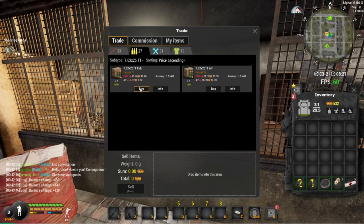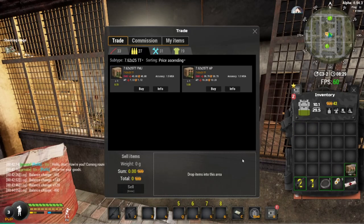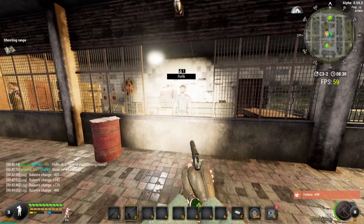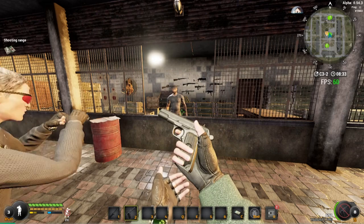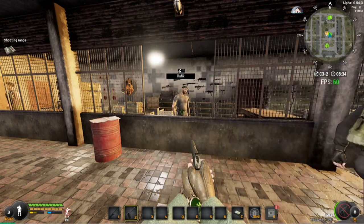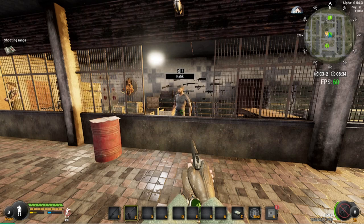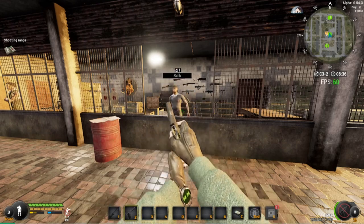With your remaining currency, buy as much FMJ ammo as possible — around 700 rounds. Reload and that is the end of part one. I hope this helped. If it did, please like the video and subscribe for future guides on this game — I love it and will be doing tutorials and quest guides for everything. Leave any questions or tips in the comments. Check the description for links to my Discord and Twitch where I stream the game every night. I'll catch you in the next one, peace out.